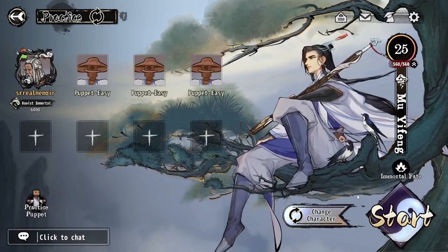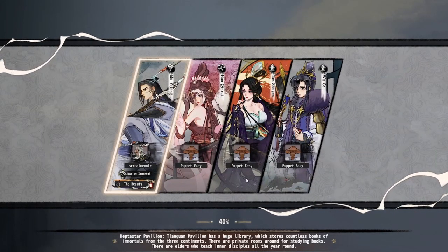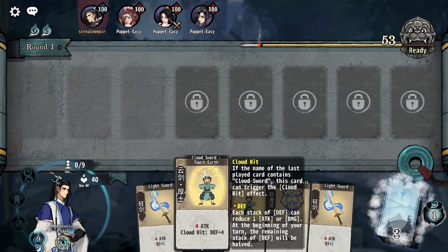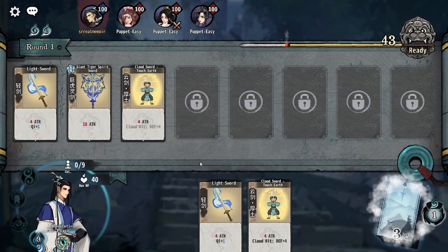We're just going to start with the default Mui Fang here and just hit go. As you can see, I've got some easy puppets up against me here. As the game boots up, the first thing you're going to do is draw five cards. These cards will be from what we call your sect — these should look fairly familiar if you have played the tutorial. You start the game with three card spaces unlocked, so you can just drag cards up here in order to make a board.